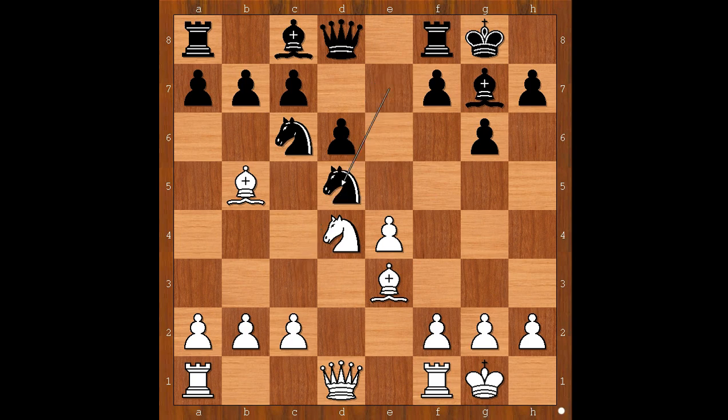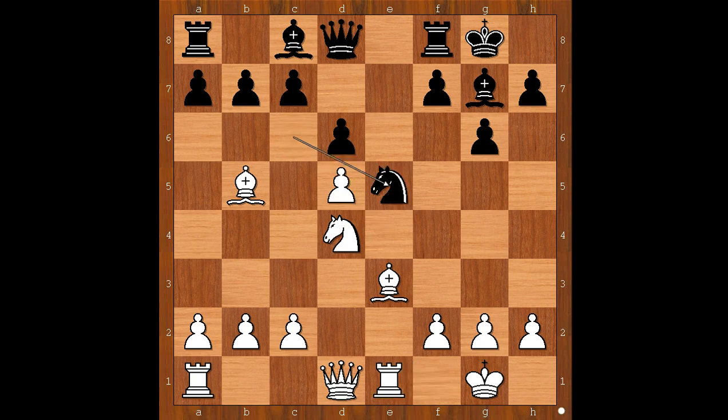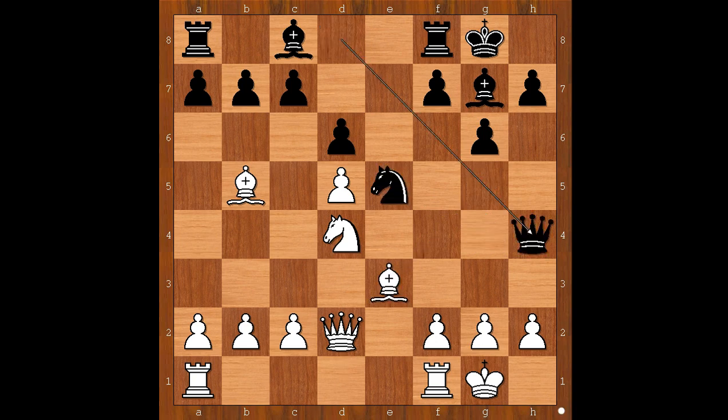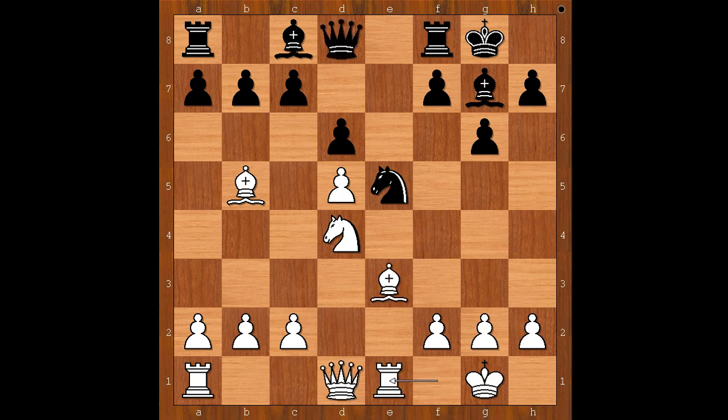Knight takes on d5, e takes on d5, knight to e5, rook to e1. Better was queen to d2, connecting the rooks. And if now knight to g4, then bishop to g5 — and if queen to h4, bishop to f4. Back to our game: rook to e1 was played, knight to g4.